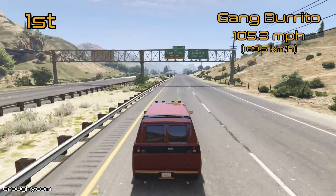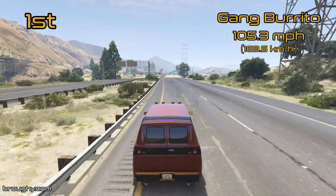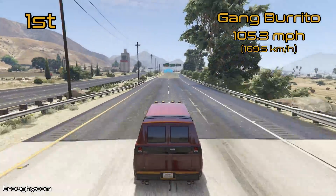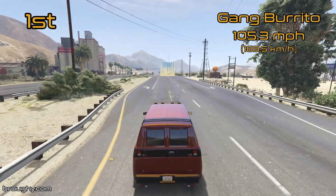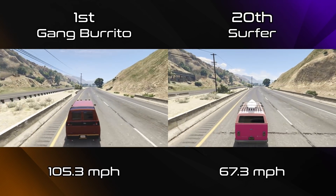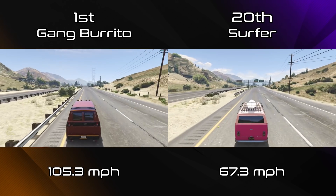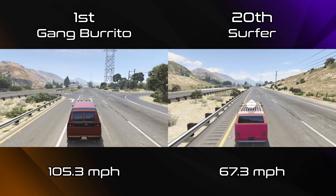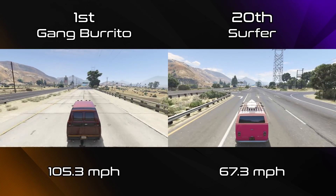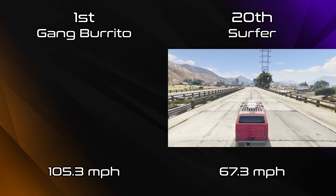The Speedo Custom has a respectable top speed of 103.5 miles per hour, but it's not quite enough to overhaul the Gang Burrito at the top of the Vans class, which has a top speed of 105.3. That seven mile per hour difference over the Rumper Custom is pretty significant, and on tracks with longer straights the Gang Burrito would be significantly quicker than the Rumper Custom. The Speedo Custom could at least compete with the Rumper Custom due to the latter's better cornering, but ultimately the wiggle boosting exploit on the Rumper Custom complicates things. From top to bottom — Gang Burrito to Surfer — that roughly 40 mile per hour difference is a pretty significant gap.